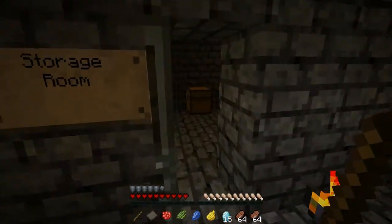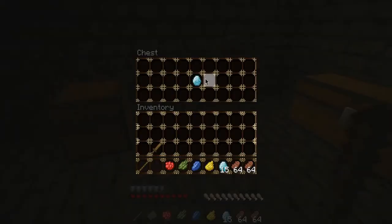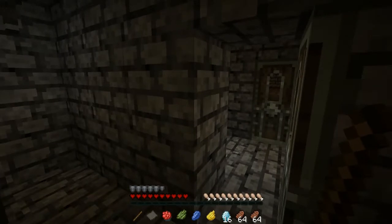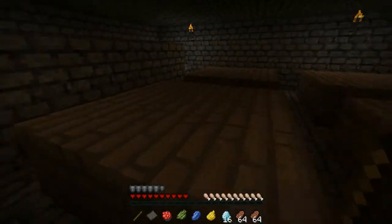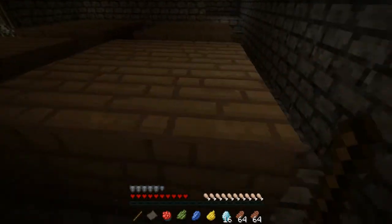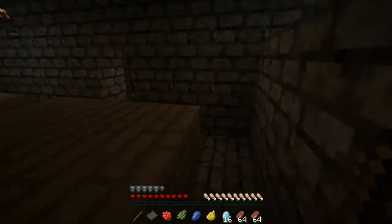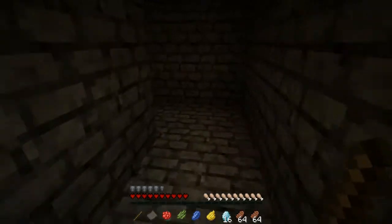Looks like we got a storage room covered again with maybe... yes, a diamond inside. Kinda getting used to this no cursor thing. It's a bit to work on, but getting there. And I don't see any more chests. What a way to start — got a diamond and that was it.